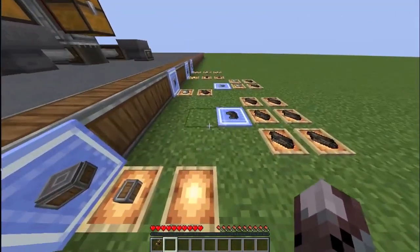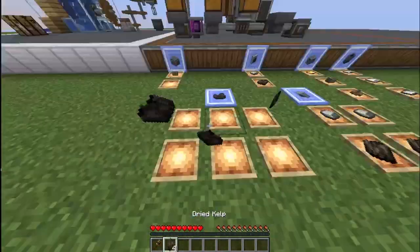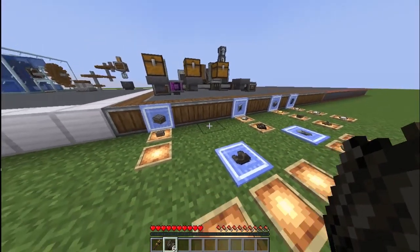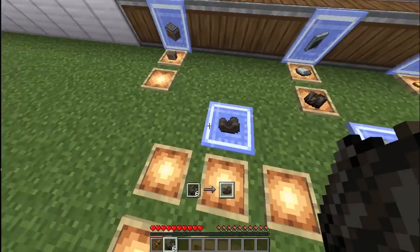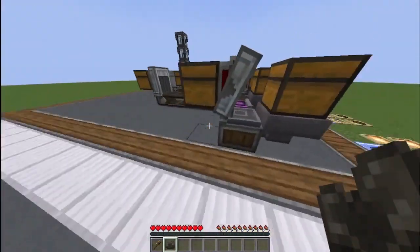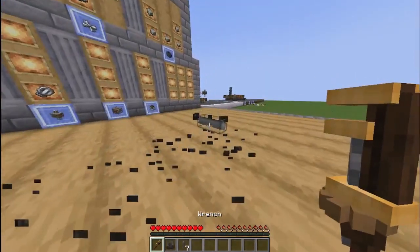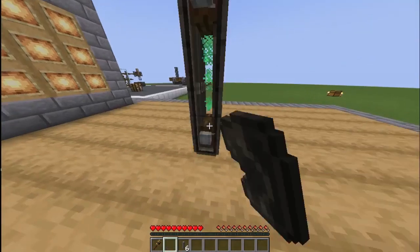Next we move on to the belts. These need six dried kelp, which if you've played Minecraft since 1.13 you'll probably know you can get from smelting regular kelp. You can also use it in a campfire, or with this mod there is another method which I will demonstrate probably next episode. So you can make one mechanical belt with six dried kelp. You do need a bunch of shafts, and then you place them there. You can place them horizontally or vertically.